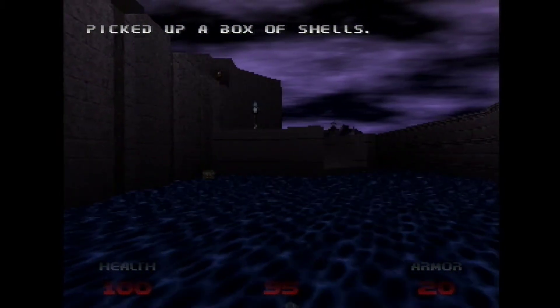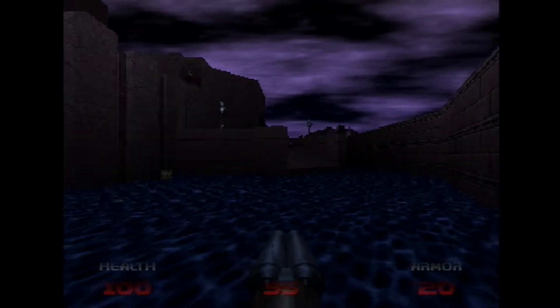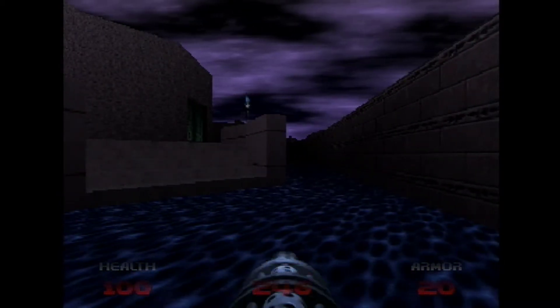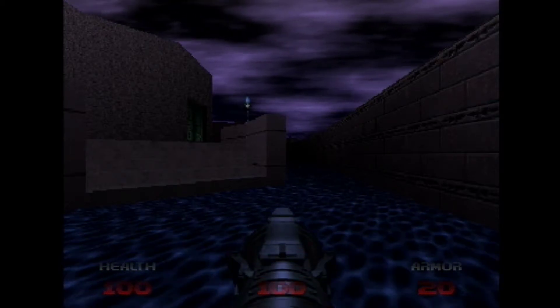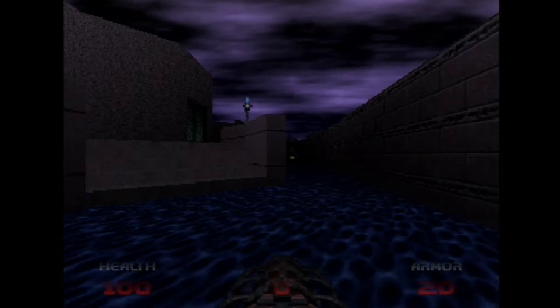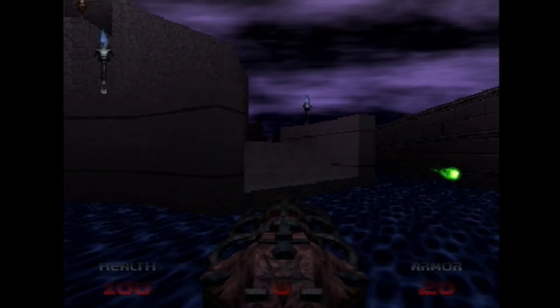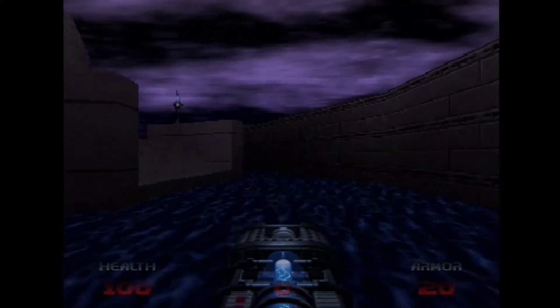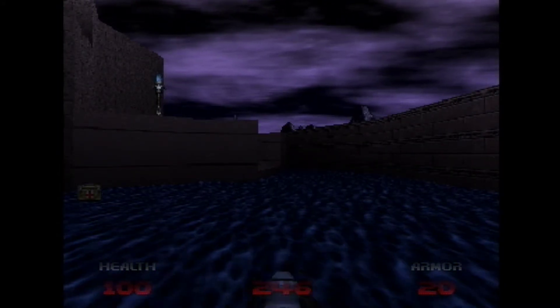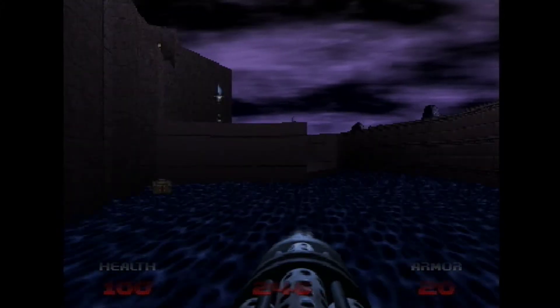Obviously we've got all the weapons, but we've just loaded so it defaults back to the pistol, which is annoying, but we can live with it. I think we'll get the laser gun out — oh, we can't. As I'm messing around with the weapons, I'm being attacked by a Hell Knight. Chain gun will do.